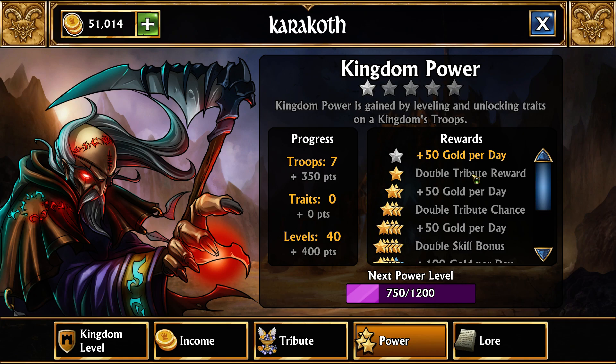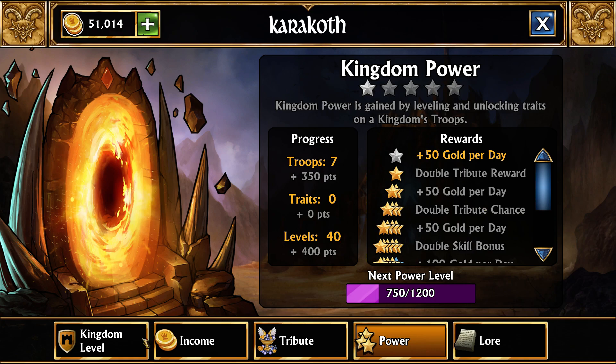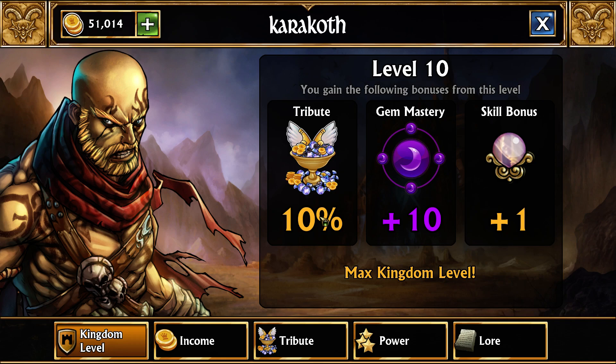These are based on the troops you have within that specific kingdom. As you can see, there are daily gold rewards, but the main ones are all the tribute and skill ones. You can see 'double tribute reward' — this first one means whatever is under the tribute screen for this kingdom, if it triggers it will be twice as much. So it'd be 100 gold, that much glory, and 48 souls.